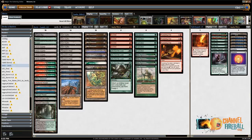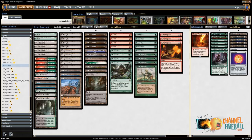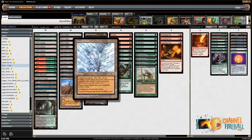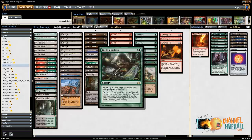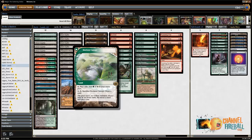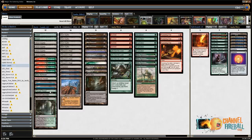You also have a bunch of one-of lands to tutor for: two Mazes of Ith which untap an attacking creature and keep creatures off your back; The Tabernacle at Pendrell Vale, the most expensive card in the deck on paper though it's like three dollars online, which gives all creatures an upkeep of one; Glacial Chasm, which has a lot of text but basically means you don't take damage, though you pay two life a turn with cumulative upkeep — you can keep sacrificing it and using Life from the Loam to get it back as long as you have an Exploration to play multiple lands. Horizon Canopy is a cycling land from play, along with Sheltered Thicket, another cycling land from hand, and Tranquil Thicket.